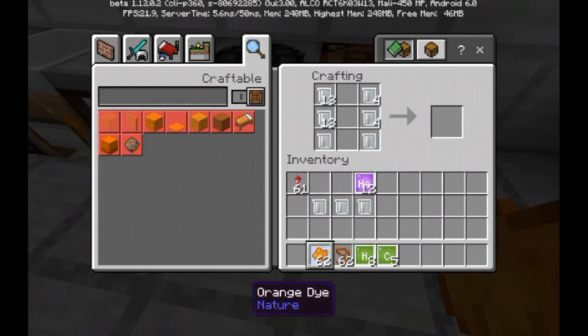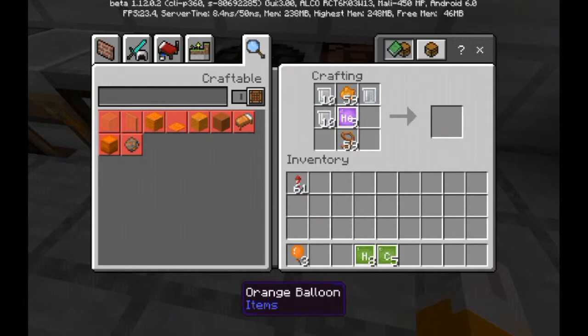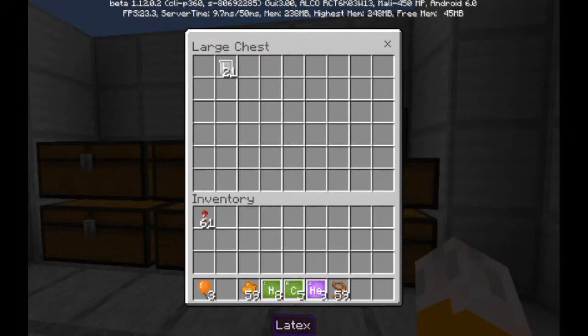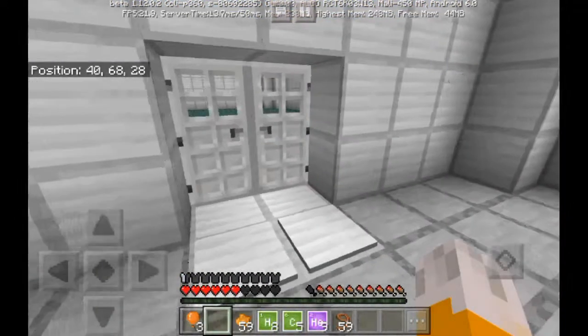All I need to do is go into the crafting table: put latex all around — for some reason it doesn't work with any other layout — put any kind of dye on top, put the lead on the bottom, and put helium in the middle. Then you get an orange balloon. I'm gonna get three.